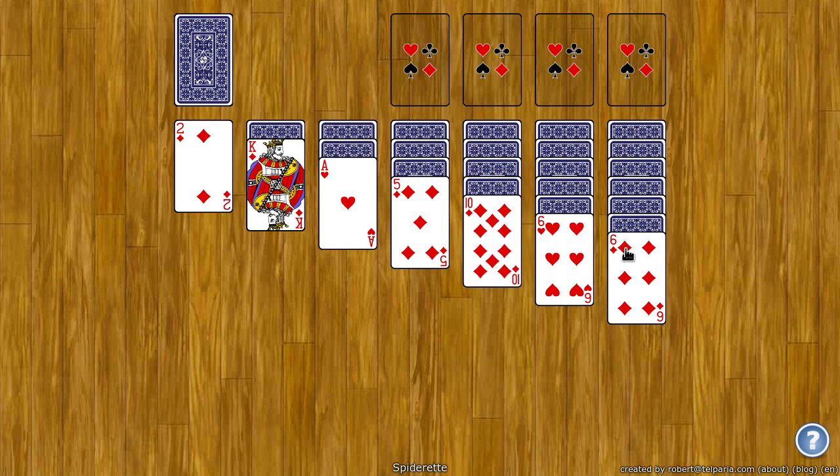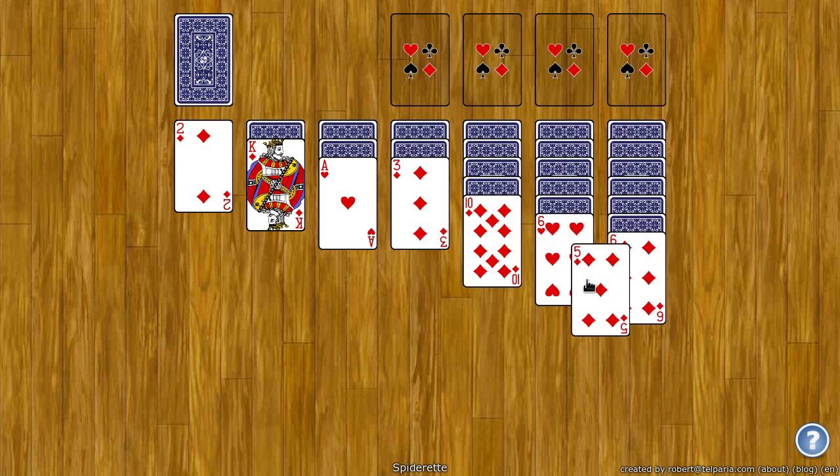Suit doesn't matter. So on the six of hearts I can put a five, any five — I can put the five over here or over here. Now, you want to get from King all the way down to Ace in the same suit. If you do that, then that stack is automatically moved up to the foundation. And if you can do that four times, then you'll win.